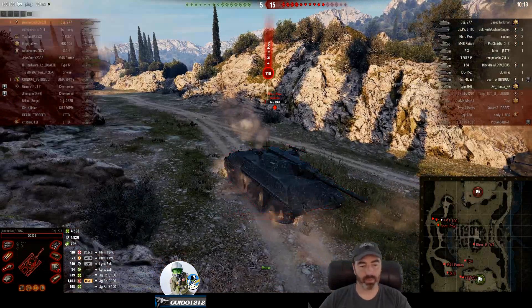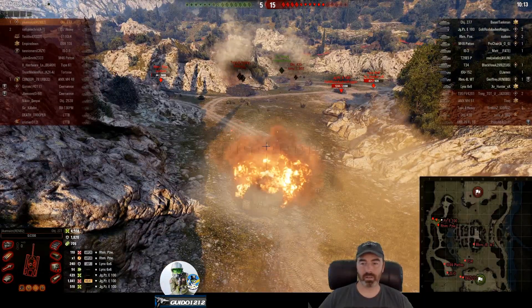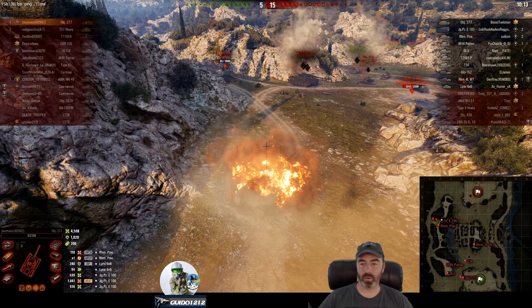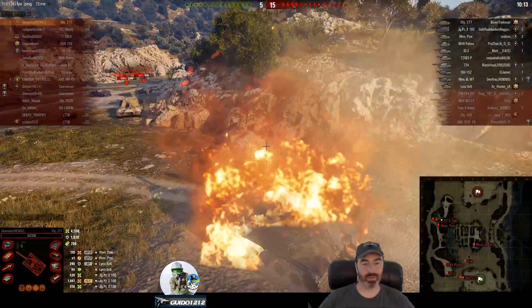Down we go from the RHM. One of the problems with the 277 is it's kind of soft — the RHM actually penned him with just regular APCR right there. Final stats: 4598 damage, 706 assist — and it was pretty much a stomping, 5 to 15. You did get the T95/FV, the M451, the Type 4, and the 430, so you won this flank, just not fast enough to have enough hit points and tanks to get somewhere else. That initial look where you thought 'we've got them' — the problem is it was hyper aggressive; you would have led the charge, taken the hits, and you didn't know if there were follow-up guys behind them or if the JPZ was slowly moving there the whole time.